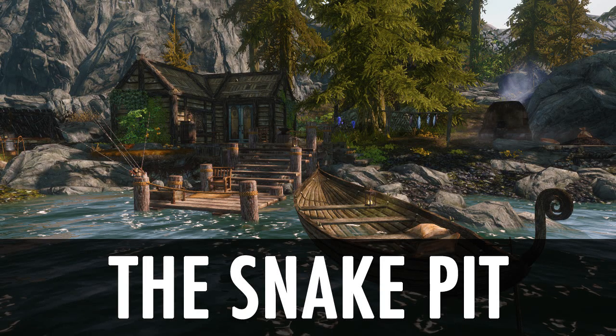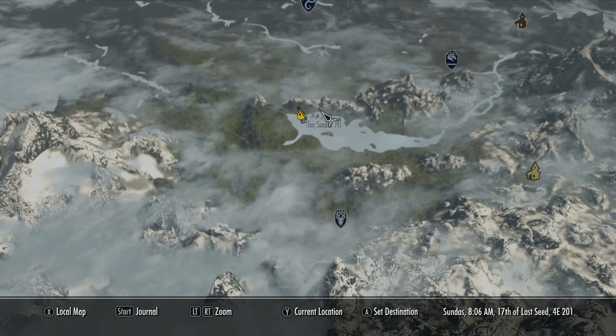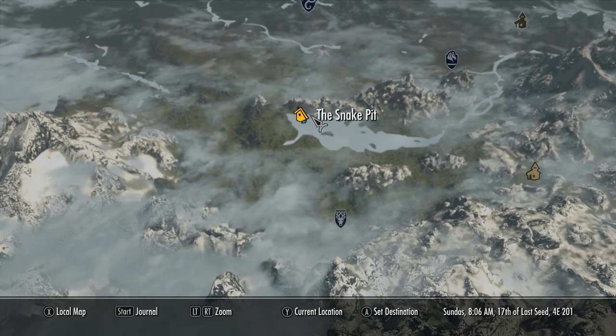Hello and welcome to Brewer Duel. Today we've got a new house mod for you called the Snake Pit. You'll be able to find the new home just to the southwest of Whiterun or to the north of Falkreath, near the huge lake in Falkreath Hold.